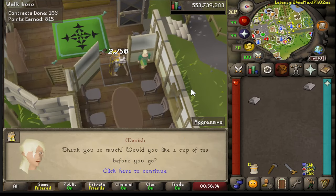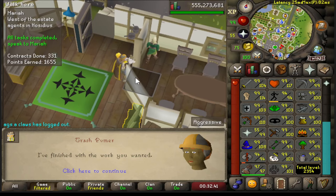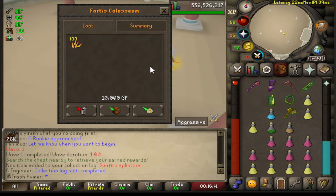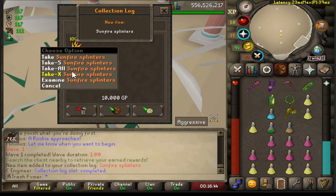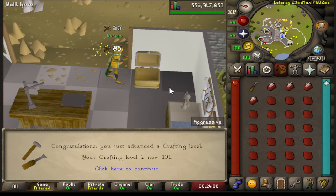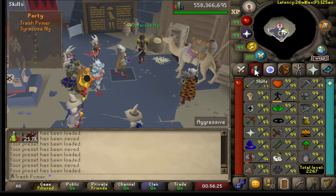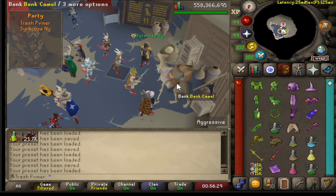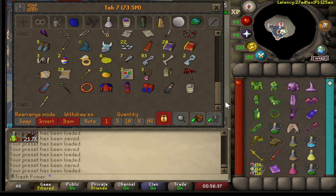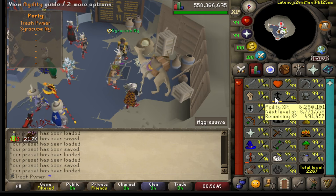Coming in with 97 construction — two more levels to go. About to get 98 construction — very nice. It's a collection log slot; I'll take it. 101 crafting. I'm at ToA right now but I just realized something super annoying: I got 99 construction and I recorded a clip of me getting the cape, but I was recording the wrong client. No clip unfortunately, but yes — we are now 99 construction! Ten more total levels until max, which is 5 runecrafting and 5 agility.